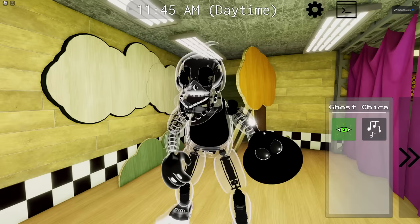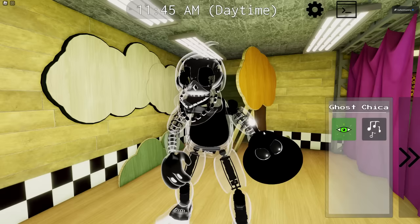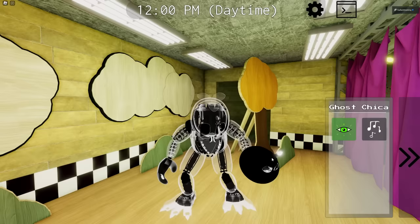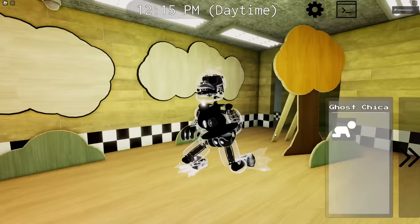Alright, let's turn that song off — it's very good, but maybe not for prolonged periods of time. We have a deactivated sit as well. I like the way Cupcake is flopping on the plate — very nice little subtle animations we've got going on. And then we can crawl as Ghost Chica as well. It takes her a minute to get on the floor; she's very old as well, just like Fredbear.